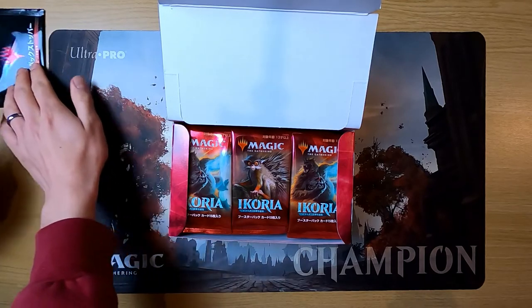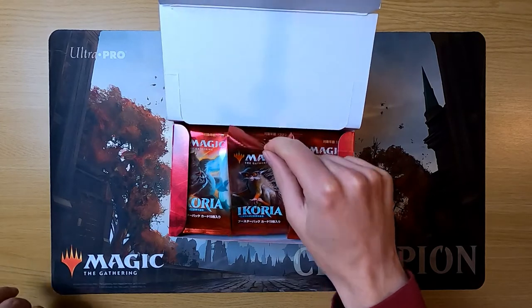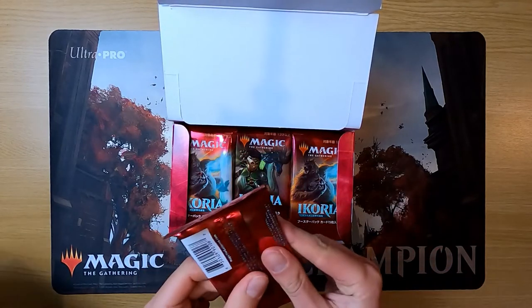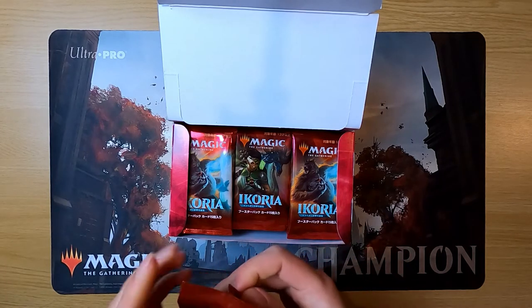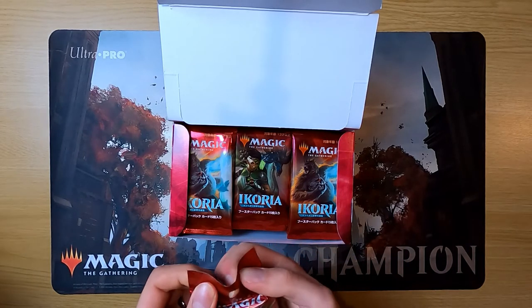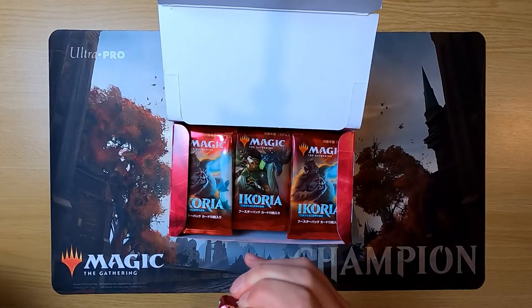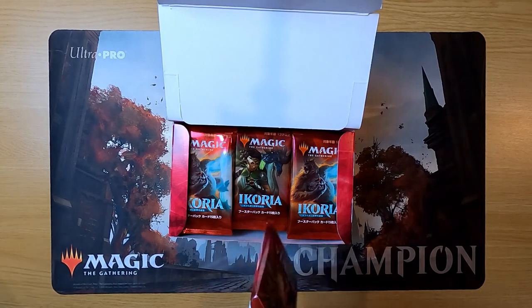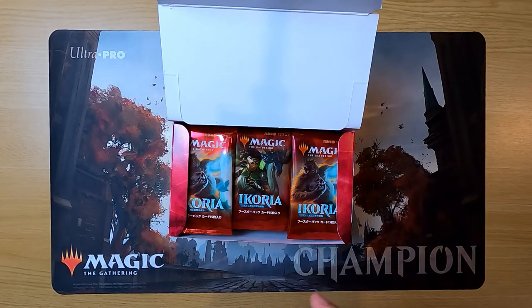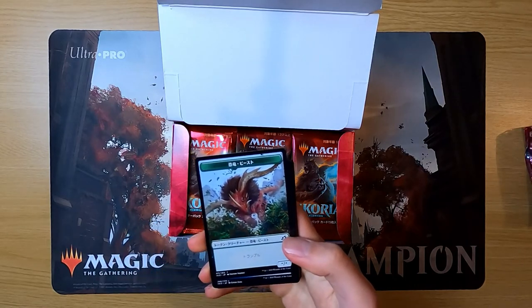Martin picks the monkey box topper. They note the packs have changed — they now have a little hanging tab on them. They decide to go straight to the rares rather than show every card. The first token is identified as a dinosaur beast token. They then find a foil in the pack, and note that the rares appear to be at the front.